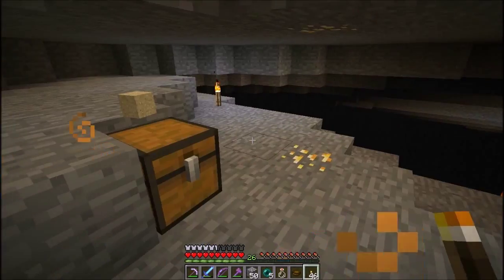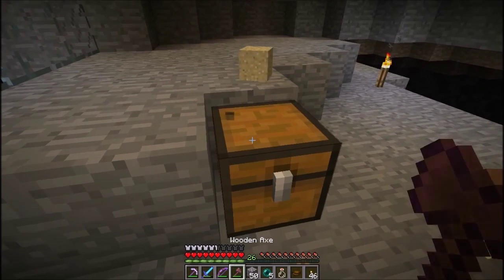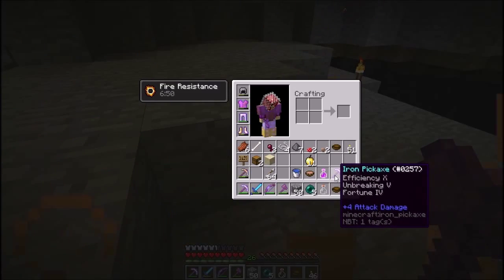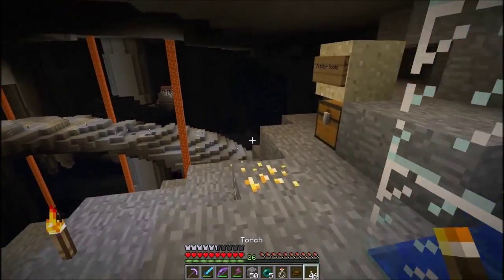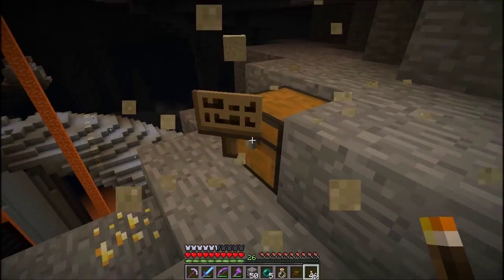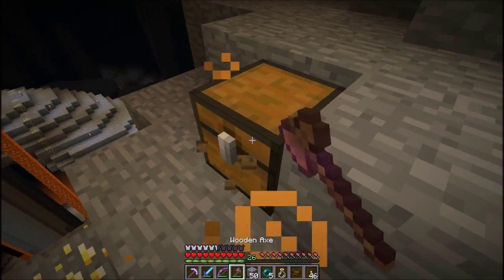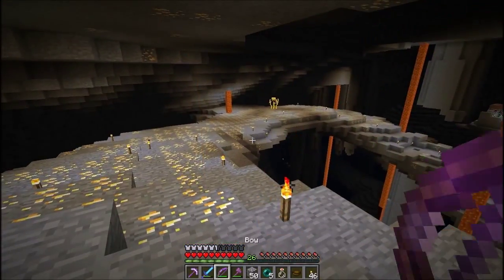Power Miner 4000 — if you recall, the gold pick was the Power Miner 2000; this is the iron equivalent. This pick is amazing: Efficiency 10, Unbreaking 5, Fortune 4. This pick is like the spawner destroyer super deluxe forever. Also, feather falling boots because we are way up here.